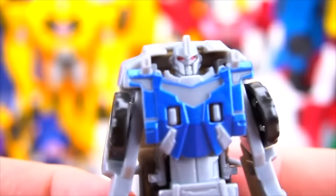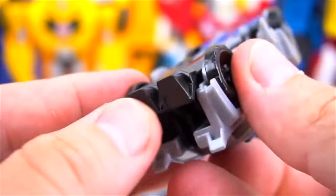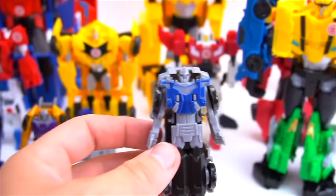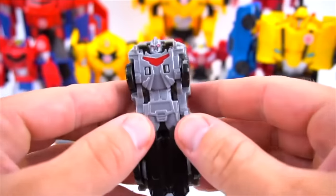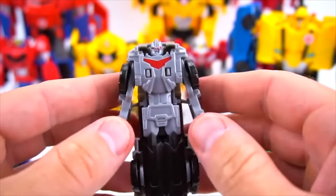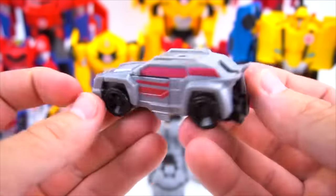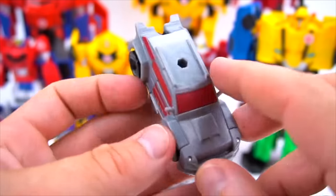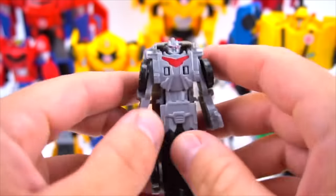There's Slash Mark — already standing up, just a one-step, pop the arms up. And then on the other side is Heat Seeker — just pop his arms out. They all have holes in them, maybe for weapons. He's a one-step — boom, like that.